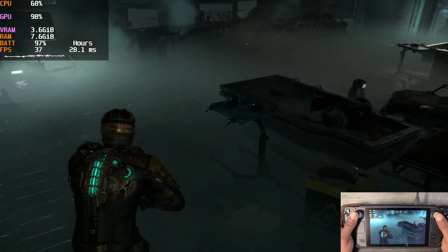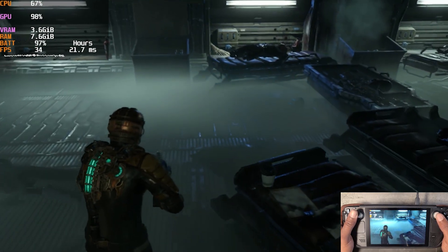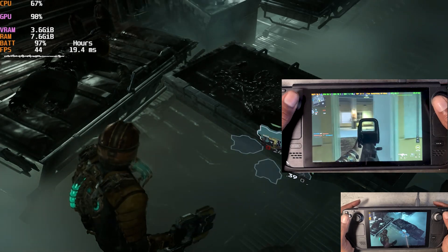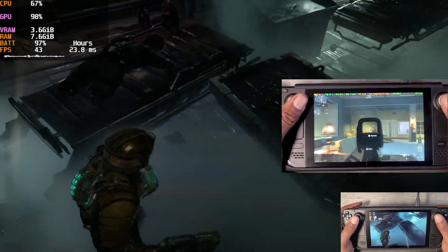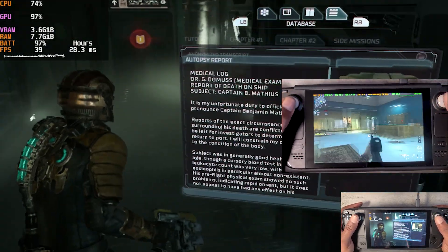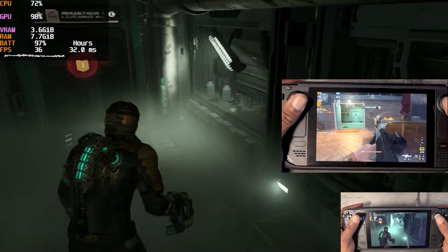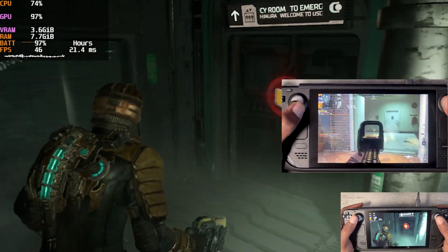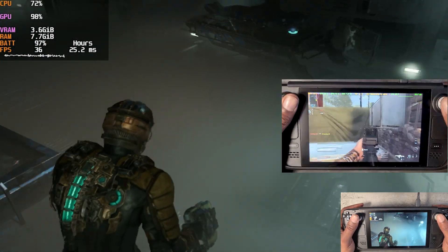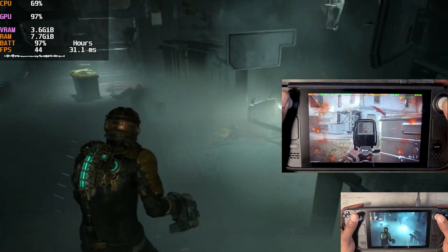Just checking out the performance. We have our custom performance overlay up in the top left-hand corner of the screen. If you're interested in knowing how to make your own overlay, check out the video down in the description where we show you how to make your own custom overlays for the Steam Deck in Windows. This overlay is also available for download — just head on over to our Discord channel and go to the section where it says 'share your custom overlays.' I have two overlays that I've created over there that you guys can download and import into RTSS. You will need RTSS and HWinfo on your Steam Deck.